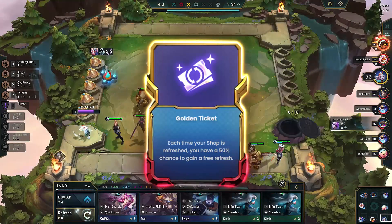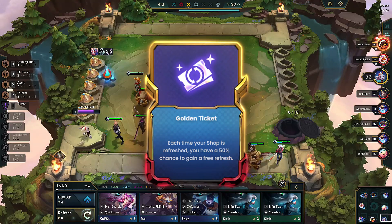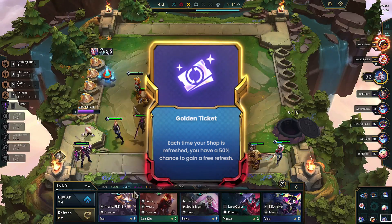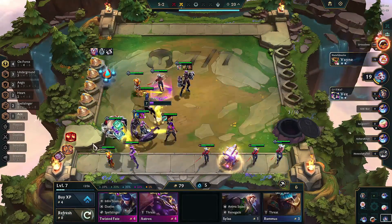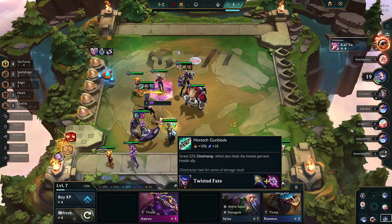In the end game, the Golden Ticket was my third and final augment. Each time your shop is refreshed, you have a 50% chance to gain a free refresh — this augment helps to quickly maximize our champions. After that, I leveled up to get my rewards for the 5th heist in the Underground trait. Completing that, I swapped out the Underground champions for the Ox Force and Spellslinger champions.